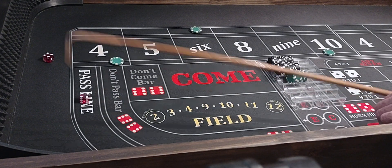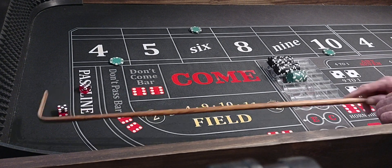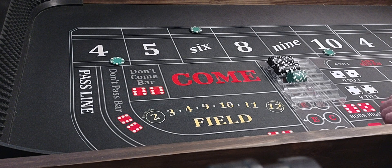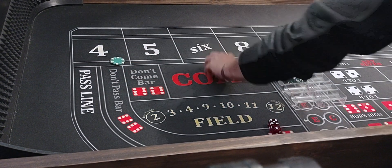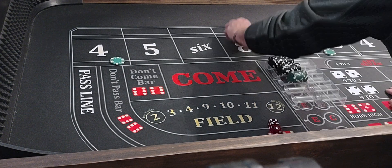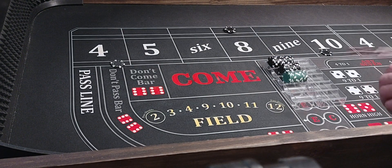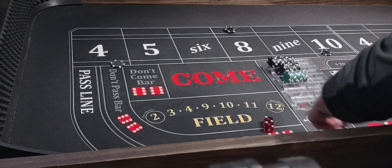We'll move it to the 6. Hard 8 — right back. Then a 6 comes up — move it. A 9, no help. Then a 6 again — we'll get whacked on the 6. We're going to move it to the 8 and go up to $300, and we're going to take these up to $100 each. We're all set.